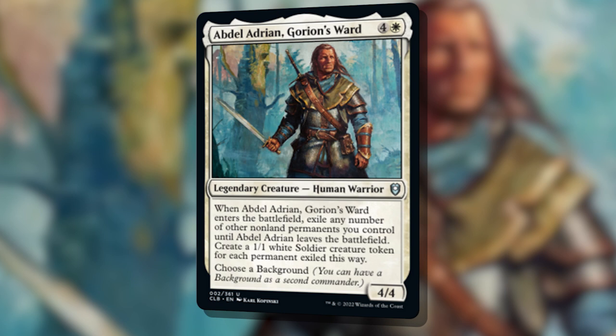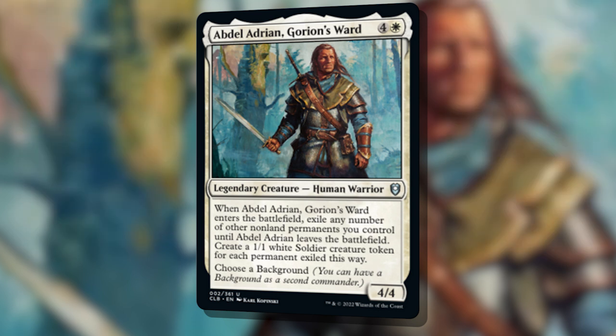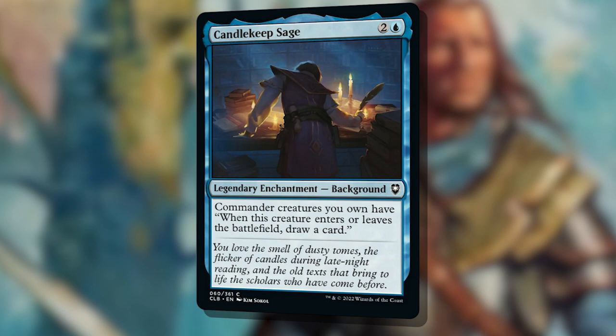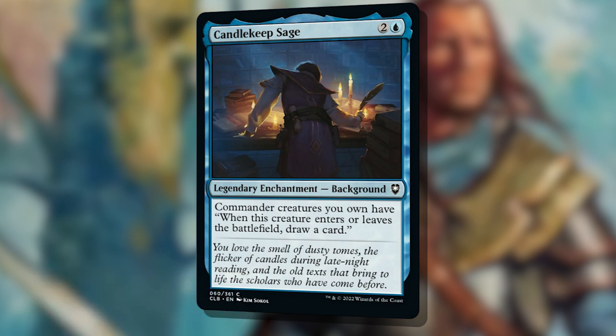With those abilities, Abdel Adrien makes a really strong flicker-style Commander, using cards like Cloud Shift or Flicker of Fate to have Abdel enter and leave the battlefield repeatedly, blinking your own permanents and making a bunch of soldiers while getting repeated enters and leaves the battlefield triggers. I've paired him with Candlekeep Sage, a simple background that says whenever a Commander creature you control enters or leaves the battlefield, draw a card. That means blinking Abdel Adrien draws us two cards — one for leaving and one for entering.